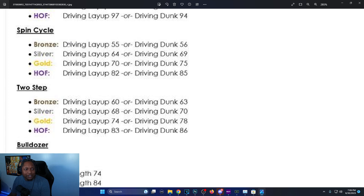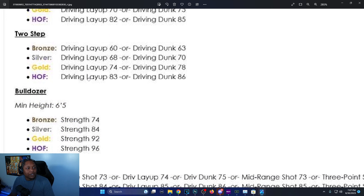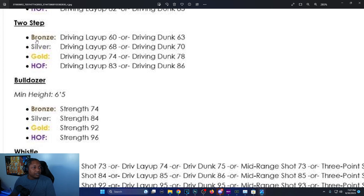Spin Cycle is a new badge: bronze is driving layup 55 or driving dunk 56, silver is driving layup 64 or dunk 69, gold is driving layup 70 or dunk 75, Hall of Fame is driving layup 82 and driving dunk 85. Two-Step is another new badge: bronze driving layup 60 or dunk 63, silver driving layup 68 or dunk 70, gold driving layup 74 or dunk 78, Hall of Fame driving layup 83 or dunk 86.